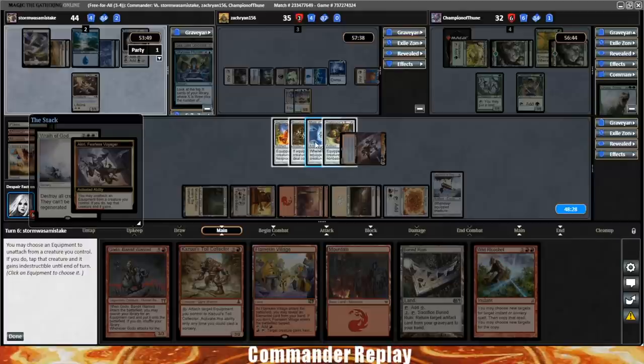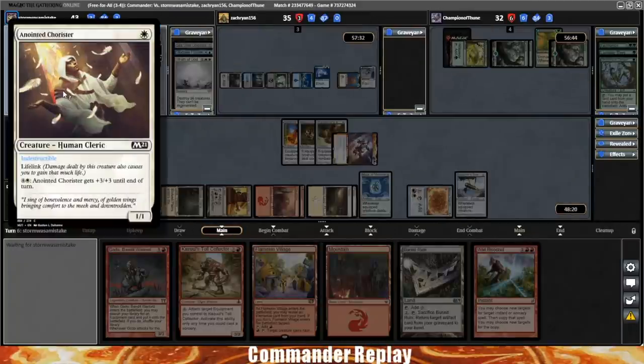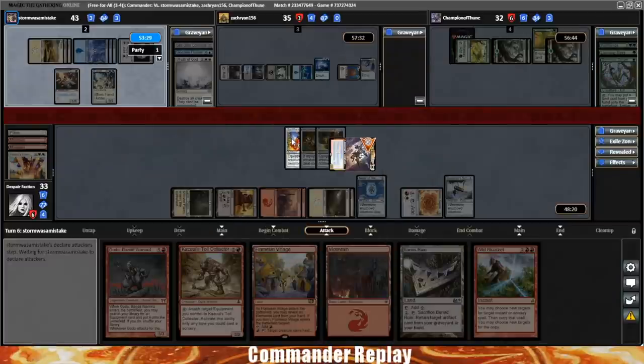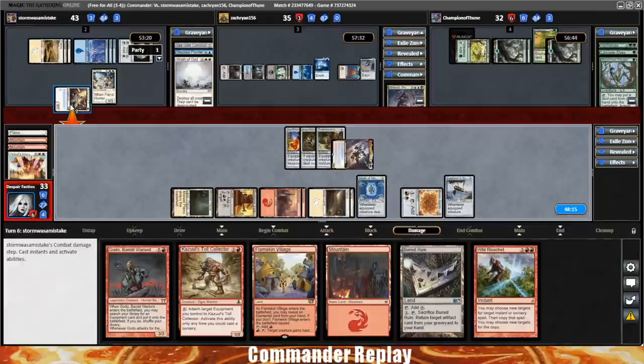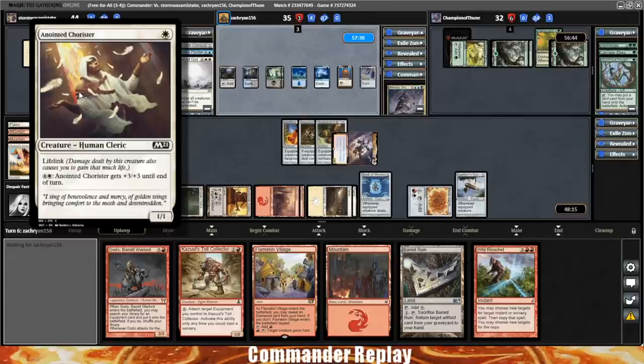Being able to use this ability to thwart board wipes is kind of where my head was at. Let's unequip the Mask of Memory. Here comes a Fiend Hunter — gonna Fiend Hunter the Anointed Chorister, interesting play. Oh, chooses not to. Maybe forgot about the boots or thought we would move the boots. I guess they got Rexiel off the board because that's a pretty good idea. Anointed Chorister back in — opponent gained some life off the lifelink. So now the plan is we need to get to 11 mana — we can go Godo Helm and that's essentially how we win the game.